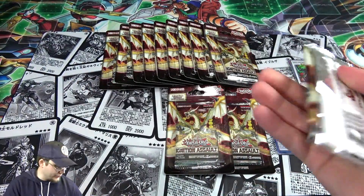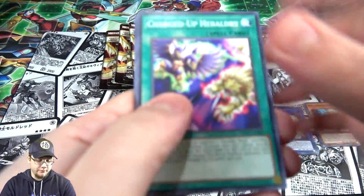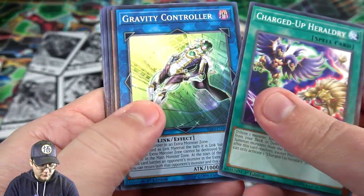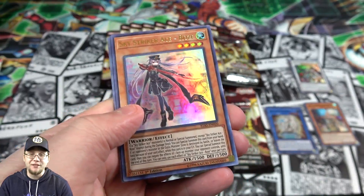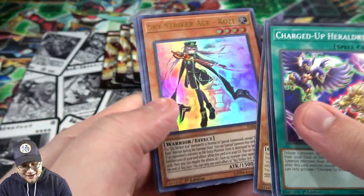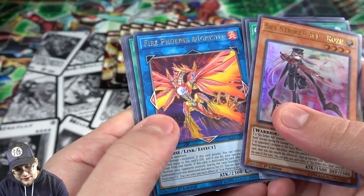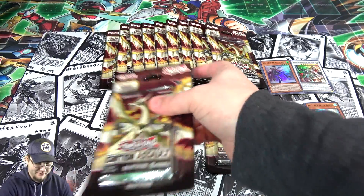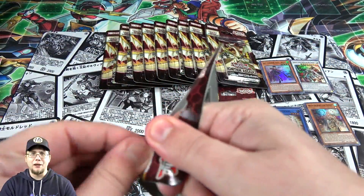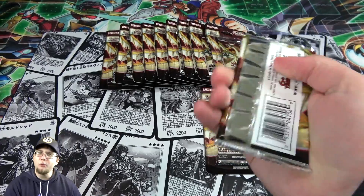Hoping maybe we get a Lightning Storm, or like I said I really want to try to get a Prismatic. Oh there we go - we actually got an Ultra Rare! This is one of the ones you can get as a Starlight or Prismatic. At least we got an Ultra Rare now, not just Super Rares. It is Skystrucker Ace Rose - I'll take that. And then Fire Phoenix Ignister. All the cards you can get as Starlight Rares from this set are good, so I don't mind buying a few extra packs to try to hunt one down.